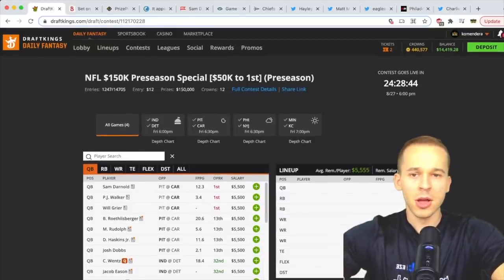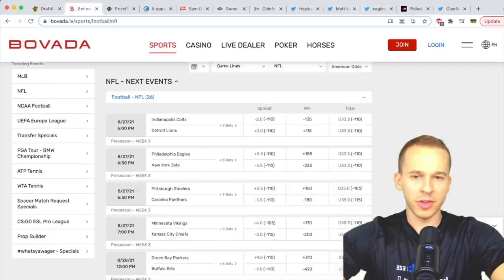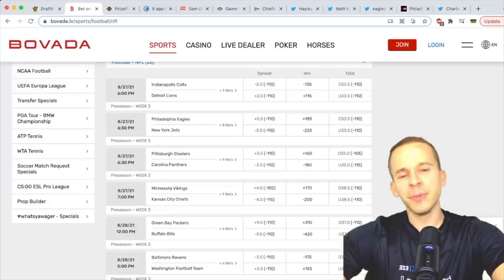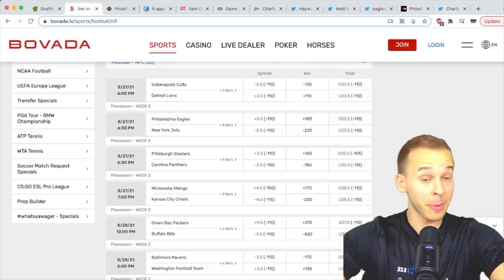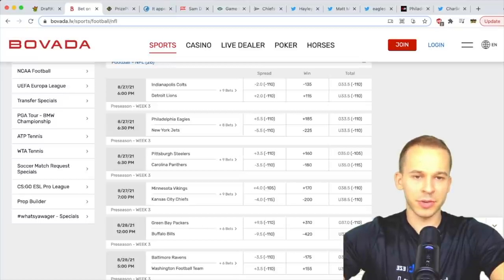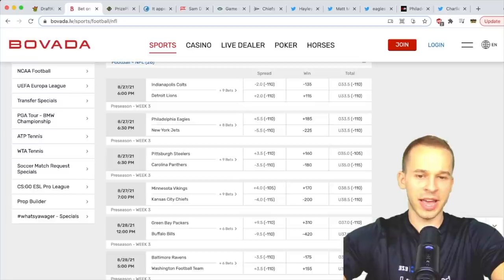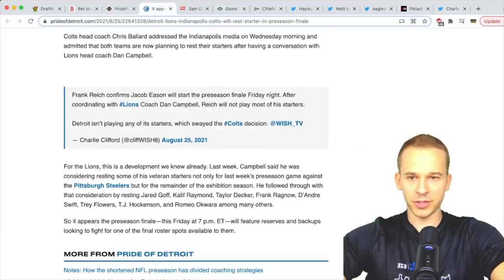Let's quickly go over the Vegas odds for these games. Some lower projected totals here. Colts vs. Lions: 33.5 over/under, Colts two-point favorites, starters expected to rest. Eagles vs. Jets: 33.5 over/under, Jets five-and-a-half point favorites. Steelers vs. Panthers: 35 over/under, Panthers three-and-a-half point favorites. Vikings vs. Chiefs: 38.5 over/under, Chiefs four-point favorites.